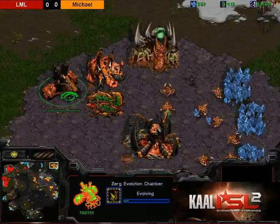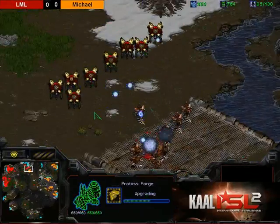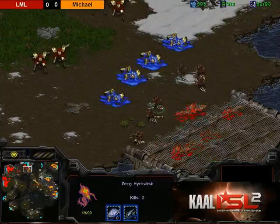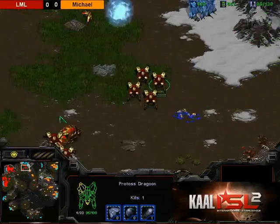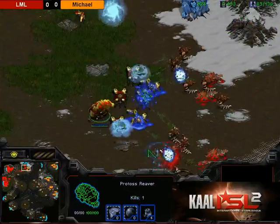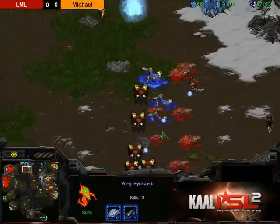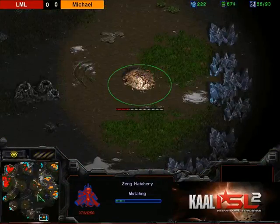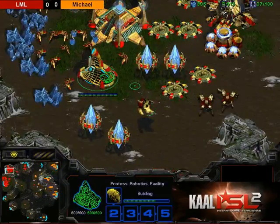Michael's in a great position, getting plus two ranged attack. LML interestingly got attack before armor — Jumper gets armor before attack on dragoon-reaver pushes because the logic is you want gateway units to tank damage while reavers deal damage, especially with the reaver damage upgrade. The armor actually makes more sense. LML barely holds his third with some reaver micro, and more dragoons come in. Michael is in pure hydra production, flooding hydras, and taking a fourth base at the six o'clock main.